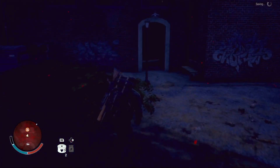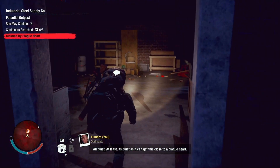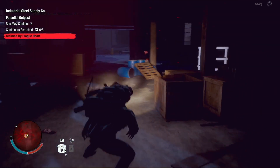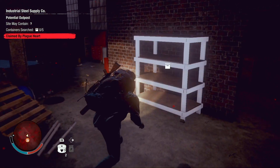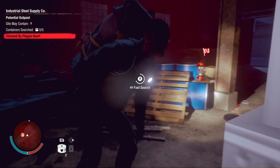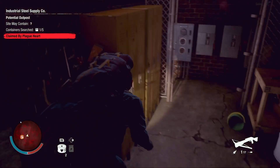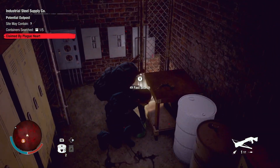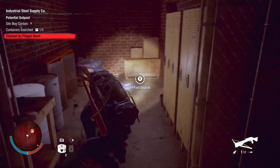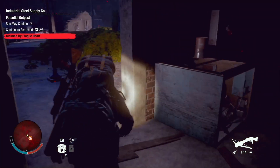Sounds like there's a good amount of zombies. As quiet as it can get this close to a plague heart. I do wonder — we'll probably attack the plague heart next episode, or maybe at the very end of this one. It also sounds like there's a horde that way. We're just trying to gather as much stuff as we can.